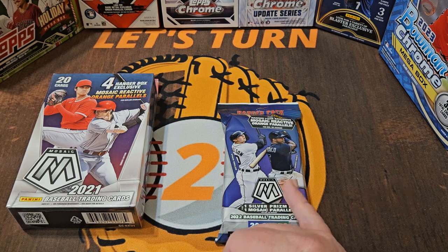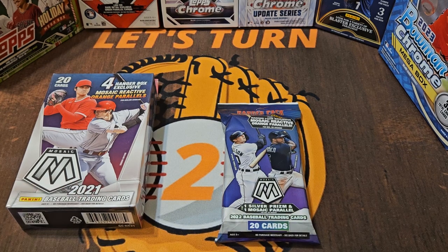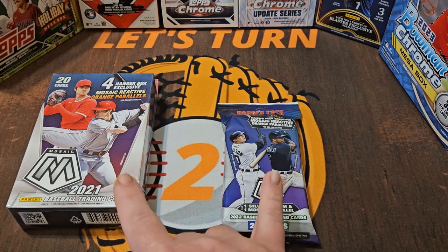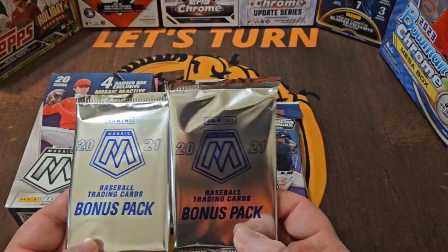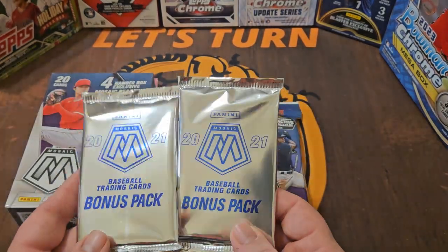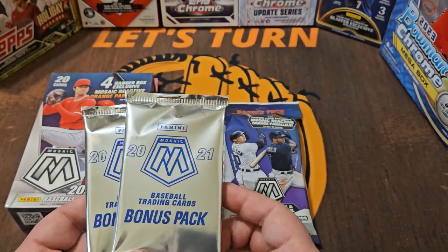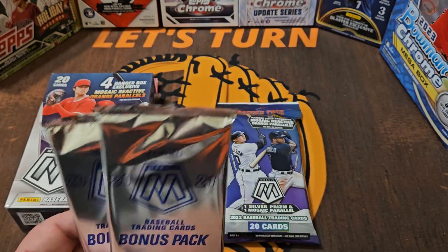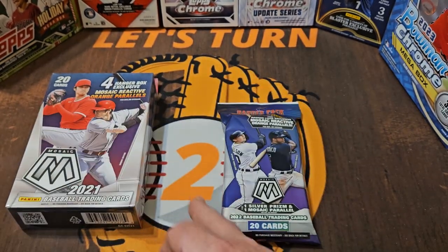Certainly a better checklist for the rookies comes out of 2022, but you never know — all it takes is that one parallel or autograph to change things. We're going to open both of these, as well as these two 2021 bonus packs. These are from a retail megabox. I thought it'd be fun just to include a couple bonus packs. I typically don't have luck with these, but today we could certainly change things, and if we're going to open them, we're going to open two.